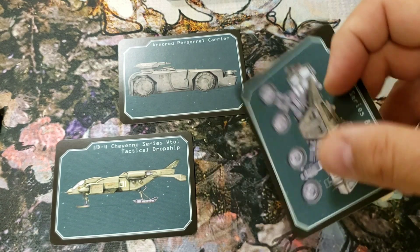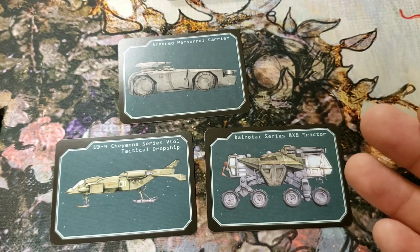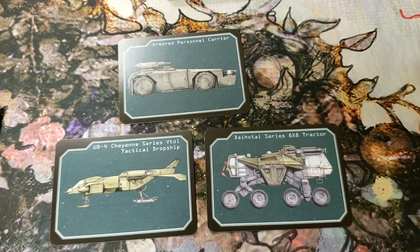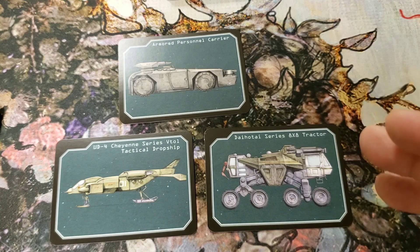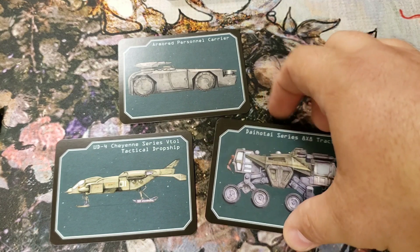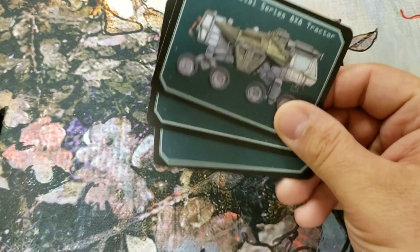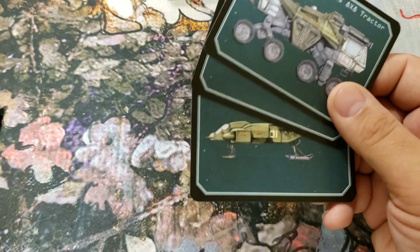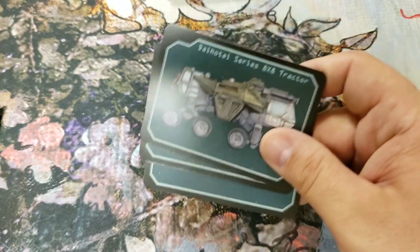The tractor is something you're going to find all over the different colonies — this or something very similar is what colonists will be using. So these are the three most common vehicles in the Alien universe, which is cool. I kind of wish there'd been just a few more — maybe two to round it to five, or seven more to round it to ten — but overall I still like them.